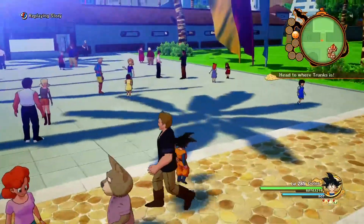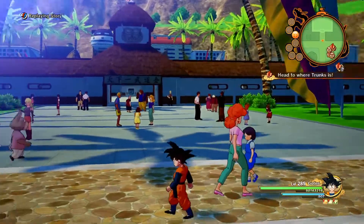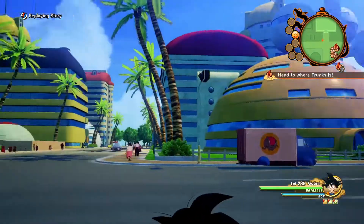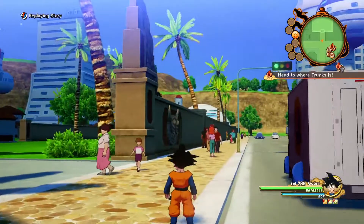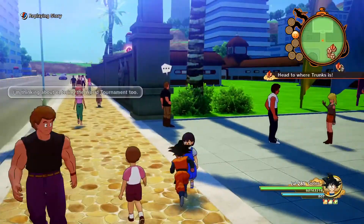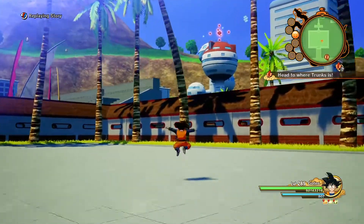I get this is Dragon Ball Z: Kakarot — if it was gonna be Goku only that'd be one thing, but the fact that we get a little tease of what it feels like to play as other characters is huge. Obviously there's Vegeta, Gohan, Trunks, Piccolo, but for the most part it's really just Goku, Gohan, and Vegeta. In this story mission we get to roam around as Goten — that's about it though. You can't even fly with him, which kind of sucks, but it shows it's a possibility in this game.